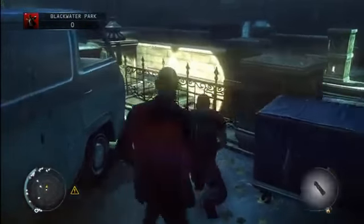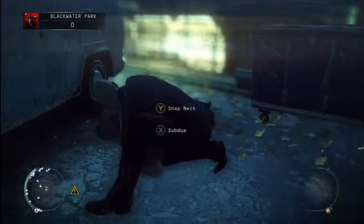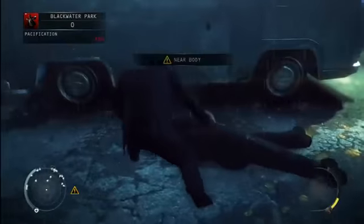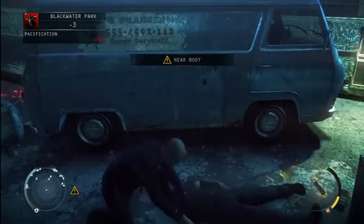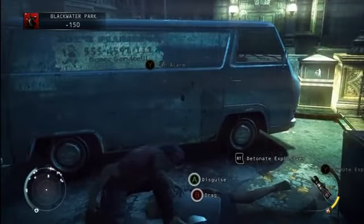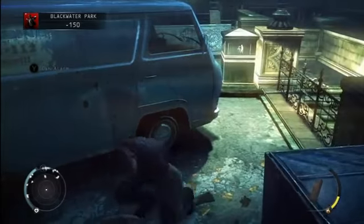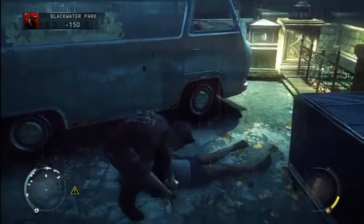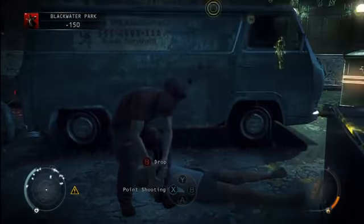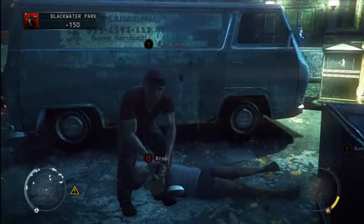He's in a good spot — I can subdue him, put his outfit on, and still pick up my explosive. Having an explosive plus something to throw gives you two items for a double distraction, which is a big help later in the level. We've got to clear out the lobby of all people to do the retinal scan with the security lady, but you'll see that in the next video.